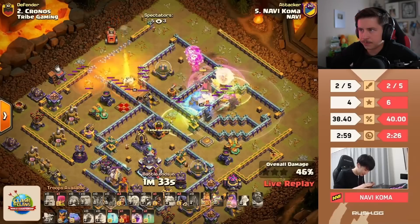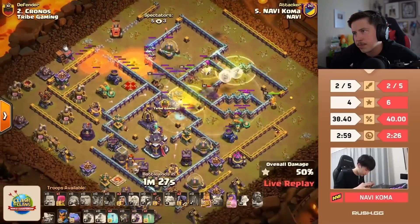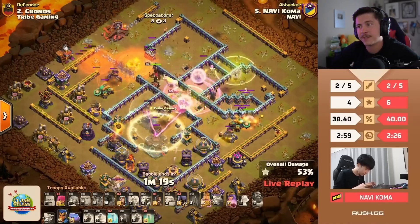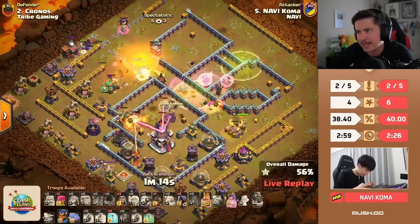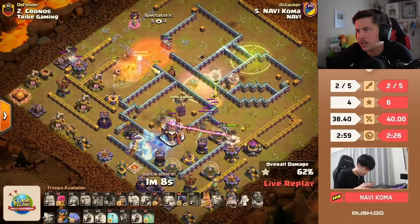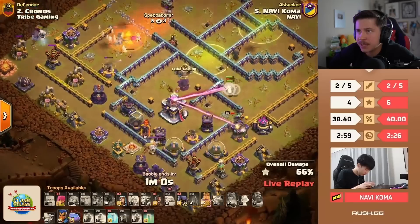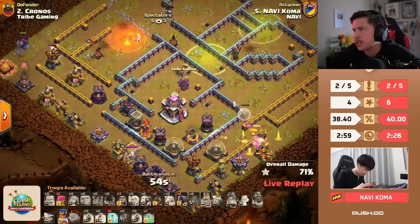Scattershots locking on — actually going to send king to that right side scatter. He did lose some super archers — he might be in trouble. Next rage, second jump spell is in. Queen kills the enemy queen. Flame flinger is still getting great value. Tower goes off — it's a little awkward. Warden zooms forward, warden gets bamboozled. Nobody going for the town hall. He tries to freeze the town hall but actually misses. Koma not like this! Oh the champion — he goes to the outside. Sending champion to the town hall.